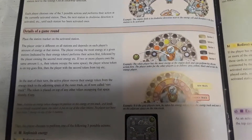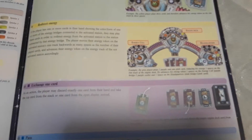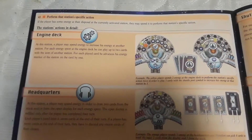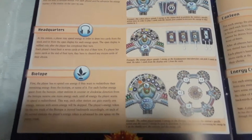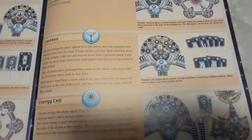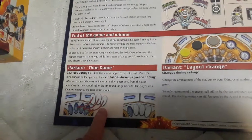Here's the sequence of play, details of a game round, actions, actions in detail, replenish energy, redirect energy, exchange one card, and pass. Then we got perform the station specific actions: the engine deck, the headquarters, the biotope, shuttle port, the canteen, and the energy cell. End of the game round, end game and winner, variant — you have a time game and there's a layout change variant too.